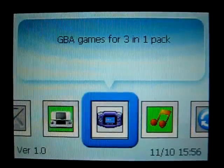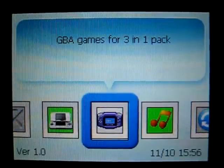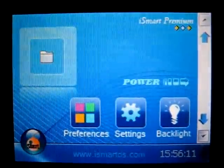If you boot the GBA or the NDS it essentially boots into the same menu — it is simply the files that it lists. One lists .gba files and the other .nds.